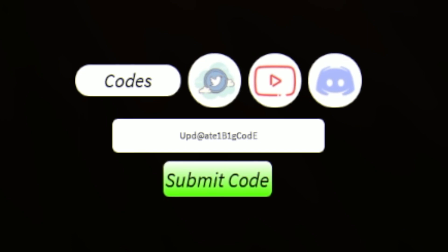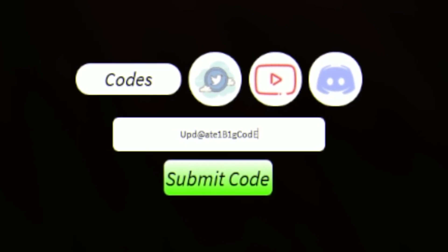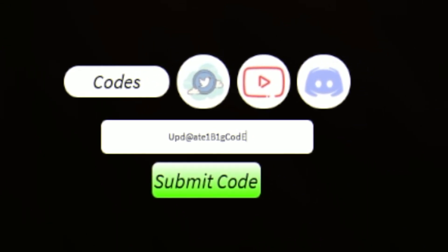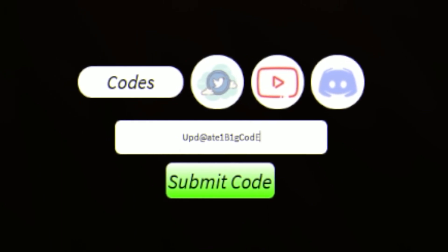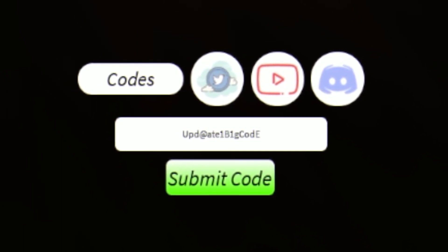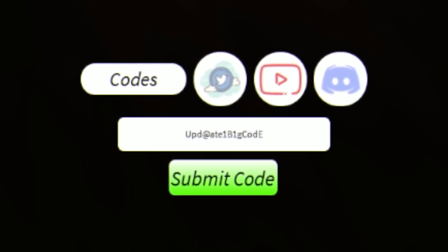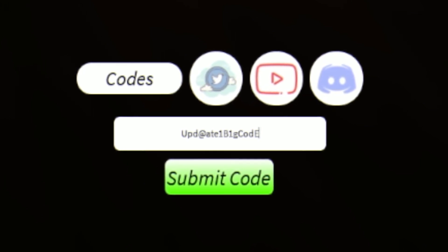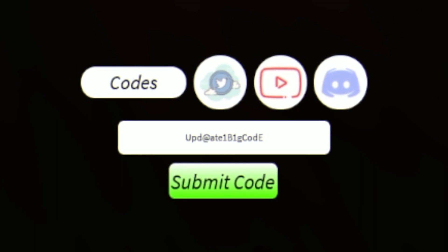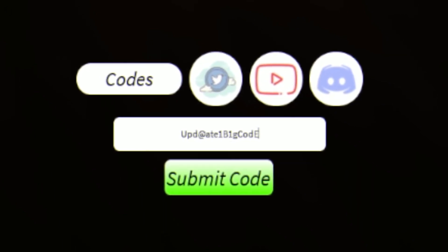Next we have a code called Update1BigCode — it's just a bunch of random letters and numbers, and you must put in the capitals exactly as shown on screen, otherwise it won't work. This one gives us a bunch of cool stuff — I don't know exactly what it gives since I redeemed it a little while ago, but it'll definitely give you something quite cool. If you're struggling to redeem this code, simply go to rblxcodes.com where there's a full list of every working code for Project Slayers, and you can copy and paste them directly.